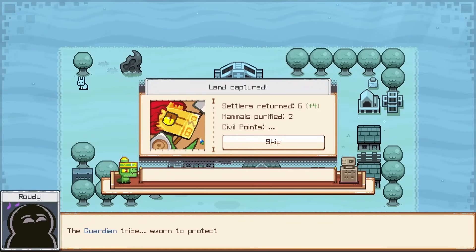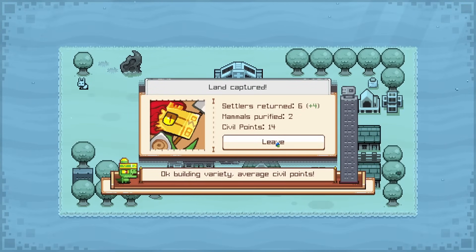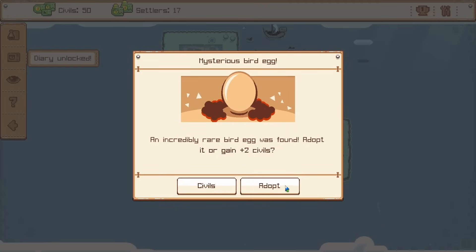Our dinos are starting to take some damage, but the wolf is taking even more damage. Is that bullying? That might be bullying. But now we have an okay building variety, so we get a bit more civil points for that. We found a rare bird egg — oh, we can definitely adopt that. And now we can summon sailors.